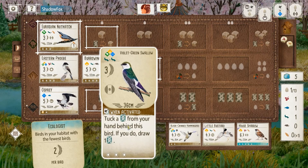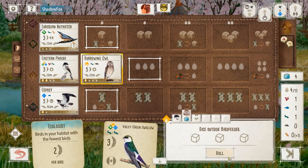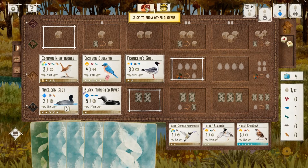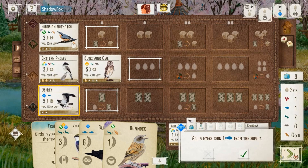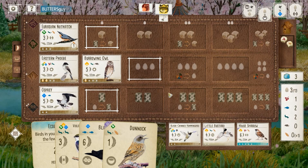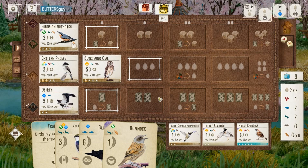My opponent hands out a fish, and I think about forcing down the swallow with that fish, but I'm going to preserve my food since I don't have a card to tuck on the swallow anyway. I gain that second worm from the swallow. Then my opponent drops a Bluebird into Franklin's Gull, which is at first a little demoralizing — but then you think about it: they've really neutralized their wetland birds. We draw Dunnock and Black Skimmer, and this is looking really good.